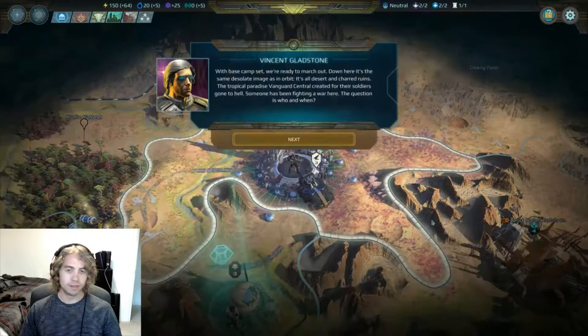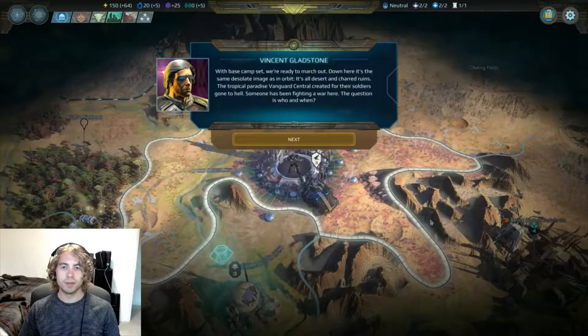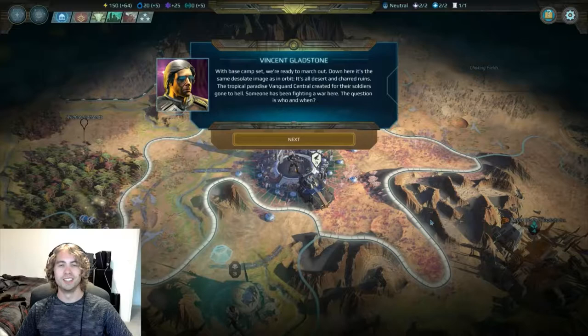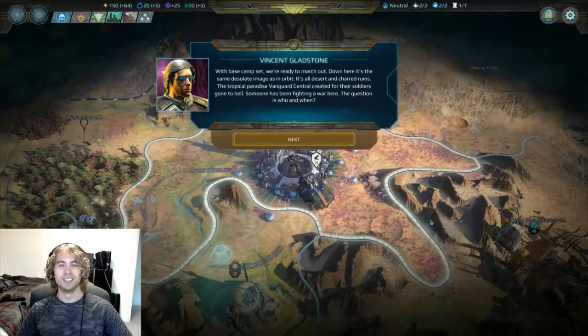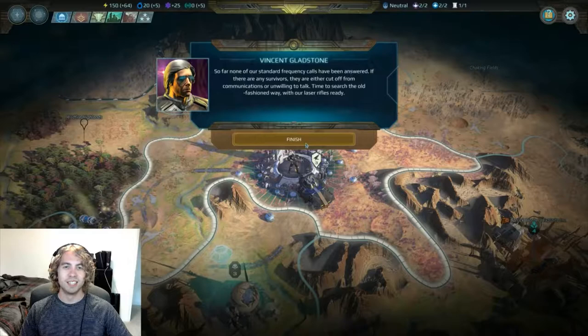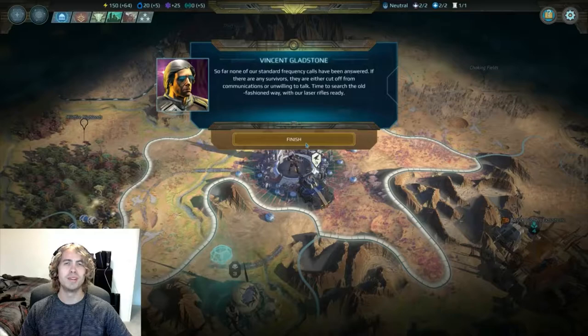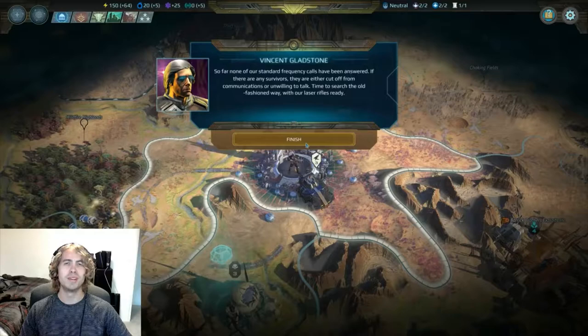Interesting — got someone right there, all kinds of stuff. With base camp set we're ready to march out. Down here it's the same desolate image as in orbit — all desert and charred ruins. The tropical paradise Vanguard Central created for their soldiers gone to hell. Someone has been fighting a war here. The question is who and when. So far none of our standard frequency calls have been answered.